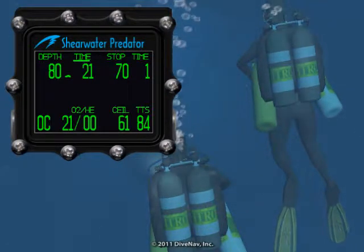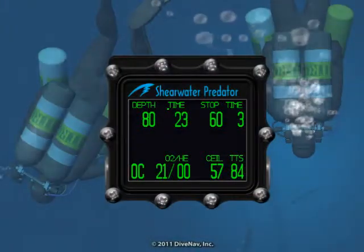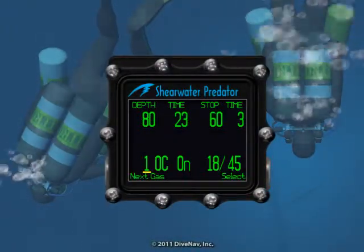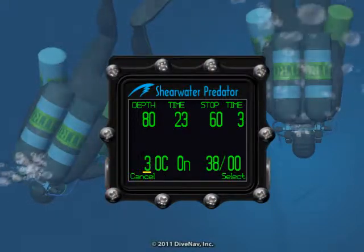Since we are now at a safe depth to switch to gas mix 3, let's switch gases. Press menu to go to select gas and select to enter it, then menu to scroll to gas mix 3 and select to choose it.